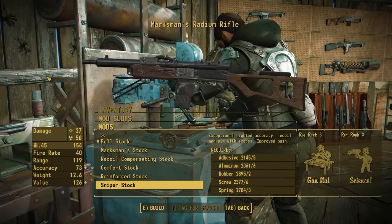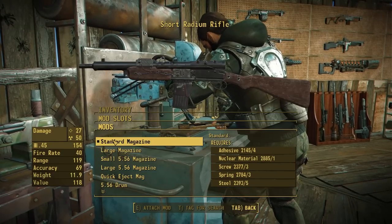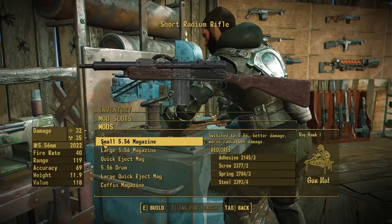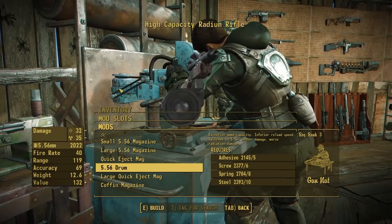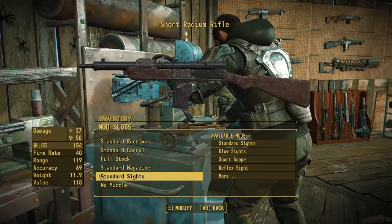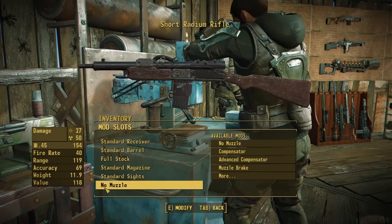Moving on to stocks, we have some familiar faces: the salvage stock from Fallout 3 that we recreated for the pack, and the makeshift stock borrowed from the laser musket. We also have short, full, marksman, and recoil compensating stocks from the vanilla game, as well as a newly added comfort stock with a cheek pad, a reinforced stock borrowed from the railway rifle, and a sniper stock made for the combat rifle — though that hasn't been shown in a video yet. For magazines, we have the standard mag, large mag, and a new coffin mag for high capacity in .45.